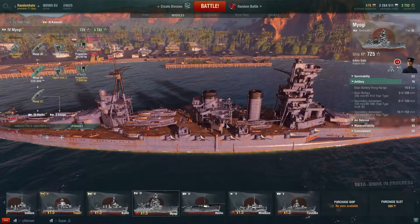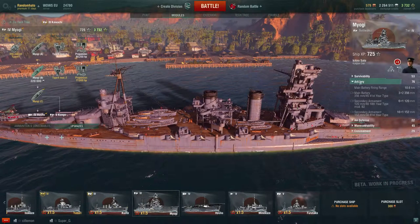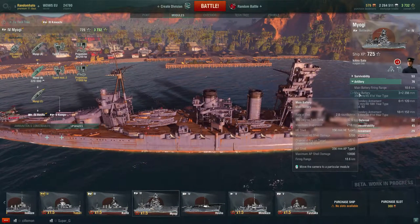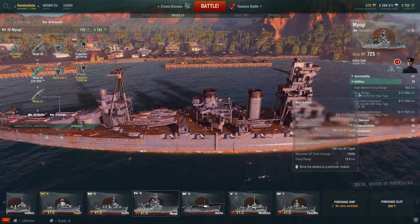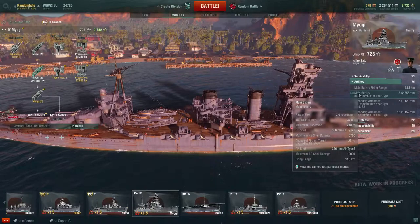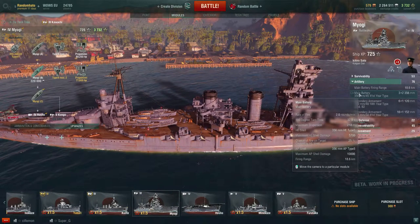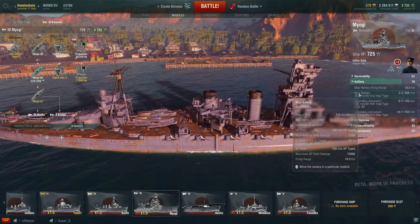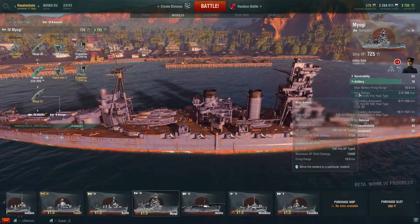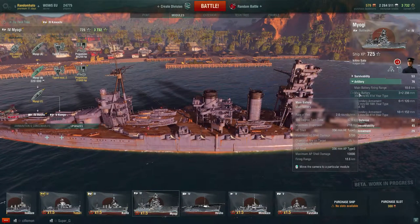So if you're in a cruiser or in a destroyer, that's what you want to be doing. If we look at the main battery here, you can see as you look down it says rate of fire, 180 degree turn time, maximum dispersion, HE shell. And then it says maximum HE shell damage is 5,700. That's if you get a really good hit. You've got a 25% chance of causing fire when you hit.